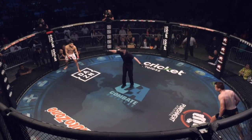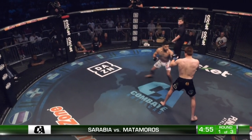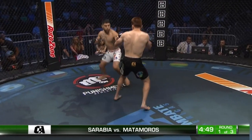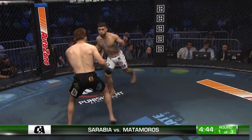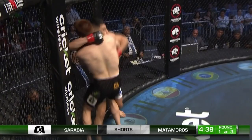The Red Rooster, ice inside La Jolla. We're underway. It is Sarabia in the black shorts, Matamoros in the white. Taking the center of La Jolla, a little feint punch there, Sarabia holding firm. Sarabia looks physically bigger — remember that big reach advantage as they engage.